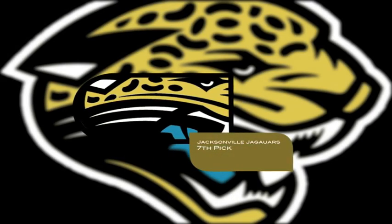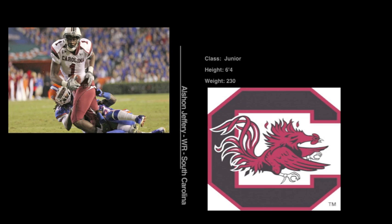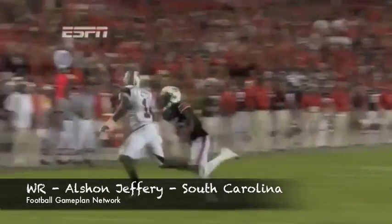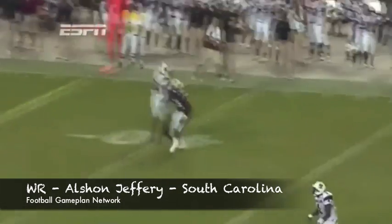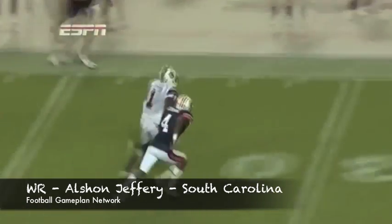Jacksonville is next up and Blaine Gabbert aside, you still have to get receiving targets on the roster. Alshon Jeffery is a guy that's 6'4", 230 pounds — great body control, explosive after the catch, catches everything with his hands. He's big and physical, so I think this will be a great selection for Jacksonville and it gives Blaine Gabbert no excuses this year to show progress.